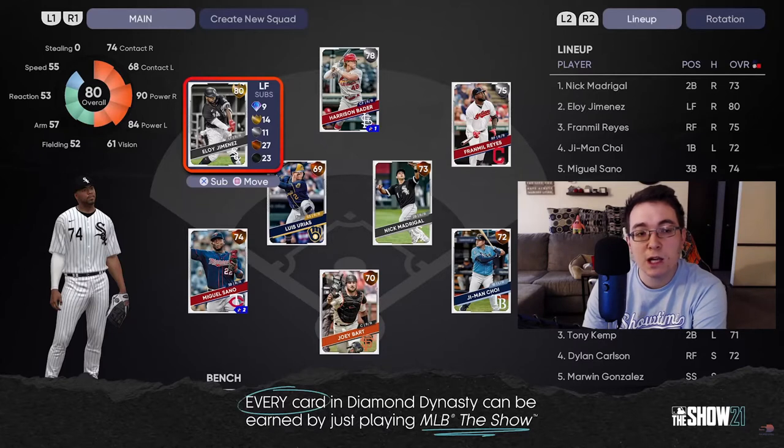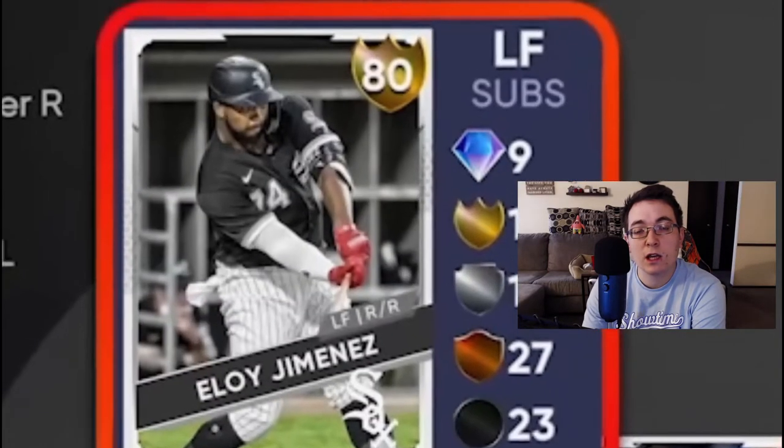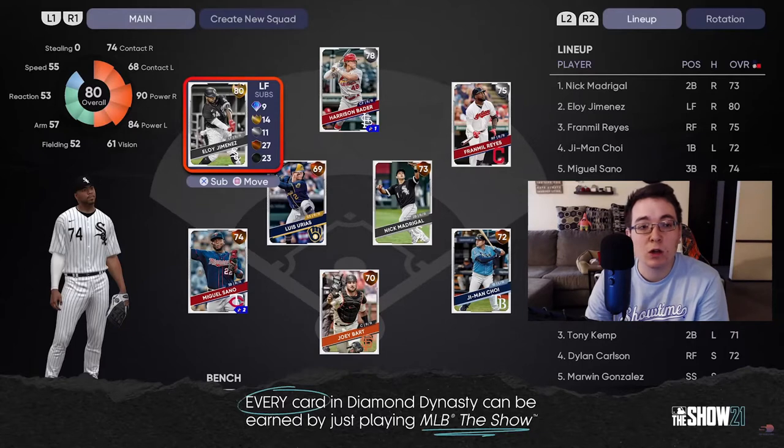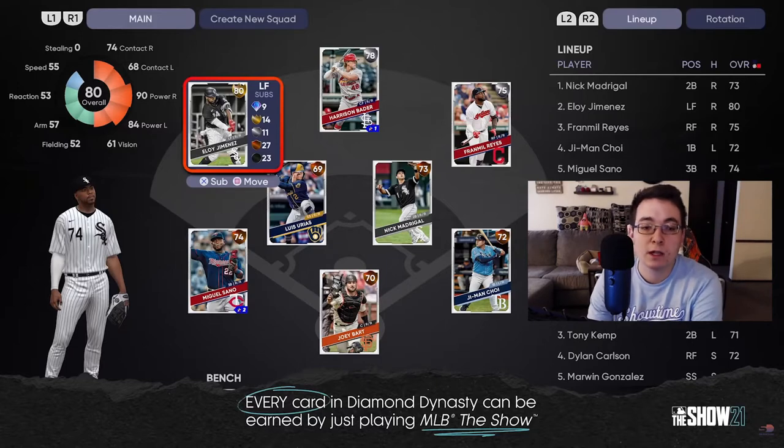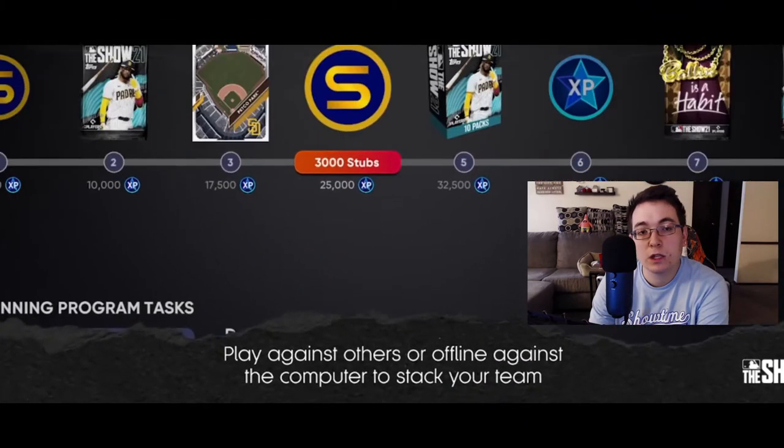This is your Diamond Dynasty squad page. As you can see, Eloy Jimenez is your best player on your team right now - he's an 80 overall gold. You have different tiers in Diamond Dynasty. The best cards you can get are diamond, next best would be gold, then silver, then bronze, and then there are common players as well. We have no diamonds on this team at all. You just don't really get diamonds to start out. This is a team constructed pretty early in the game's cycle. You can play against others online or offline against the computer to stack your team and earn cards.